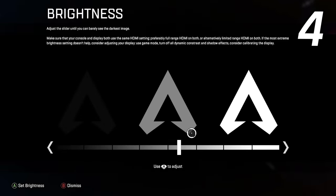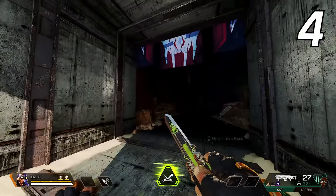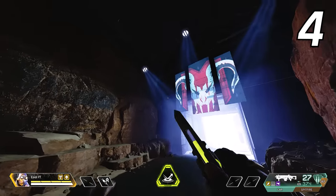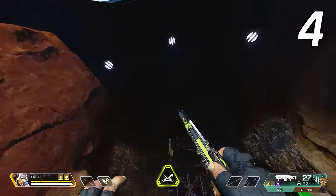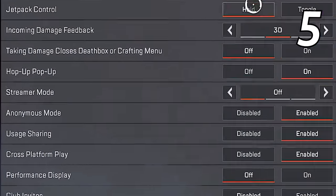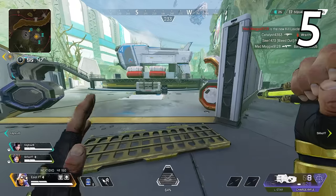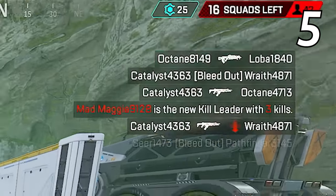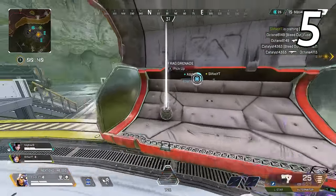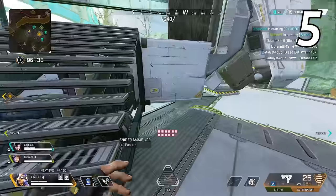Turn up your brightness to see dark corners of the map. With low brightness, you won't be able to see enemies hiding in areas with shadows. I recommend keeping your brightness around 75%. If you go to your settings and set streamer mode to all, then in the feed at the top right of your screen, it will indicate the legend's names rather than the player IDs — this lets you know which legends are knocked and which are still alive.